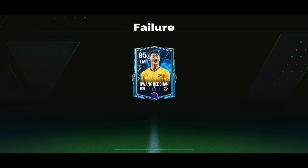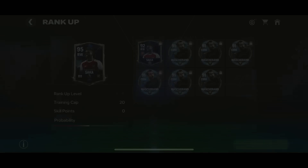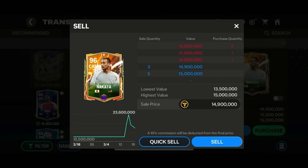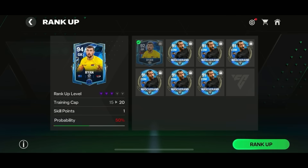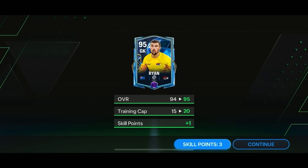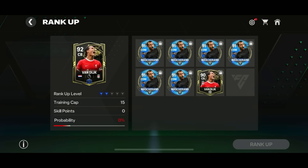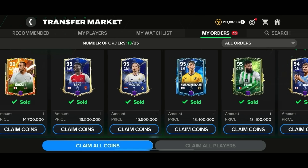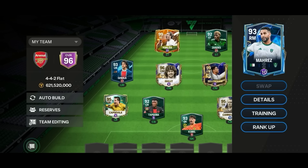I tried a 20% rank up on Wang Hee Chan and that went unsuccessful. Bukayo Saka's rank up was a success. I listed all those players and on most of them we are making profit - except the three or four failures, I'm only losing the 10% tax on those. Ryan's rank up was also a success. I then bought Van Dyke to rank him up from his untradeable card, but that was a failure. Even so, we had too many successes overall on the 50% probability rank ups.